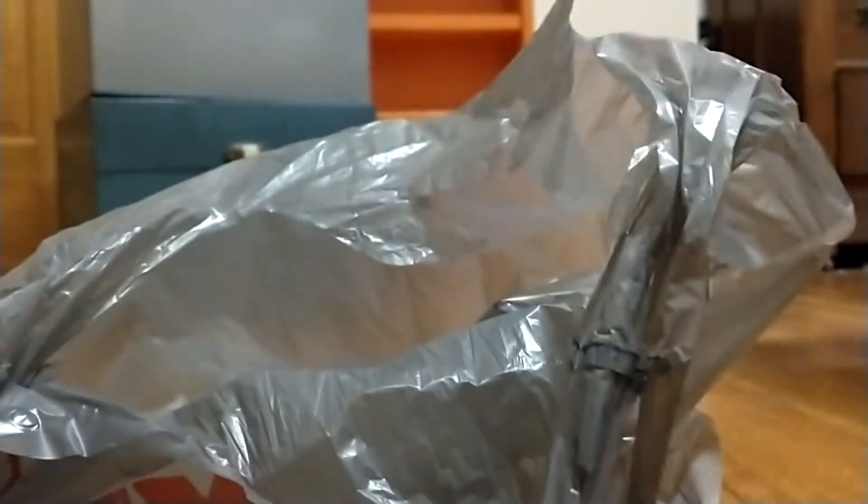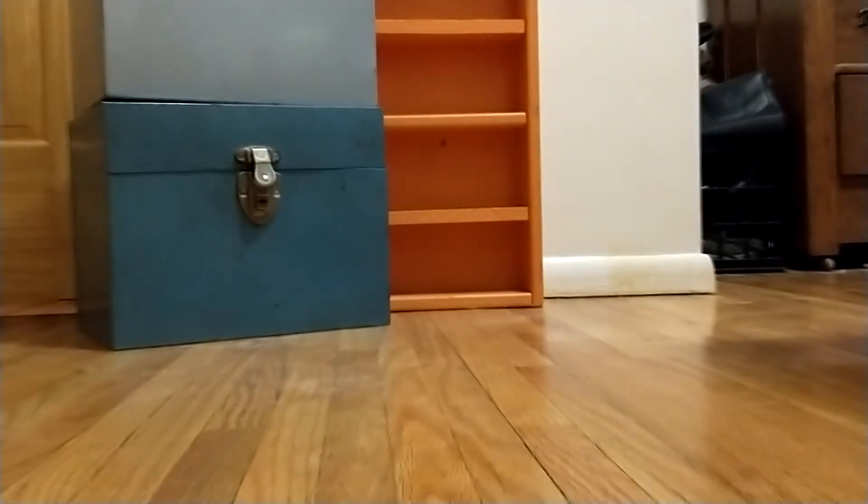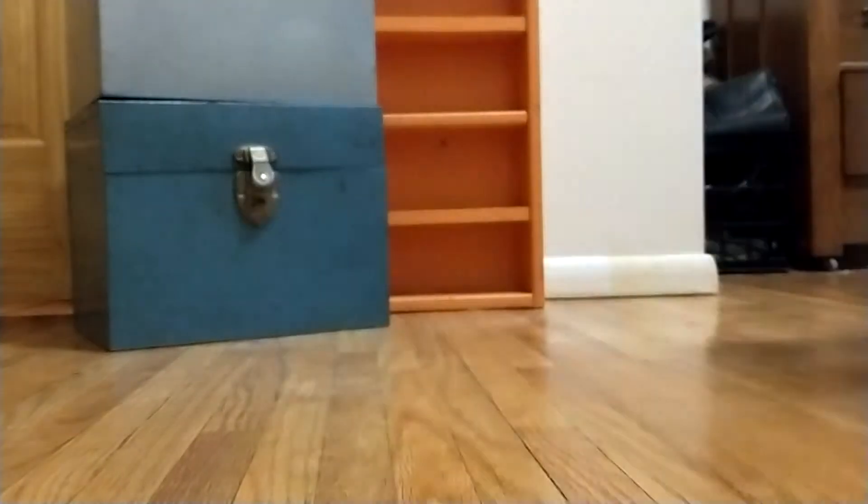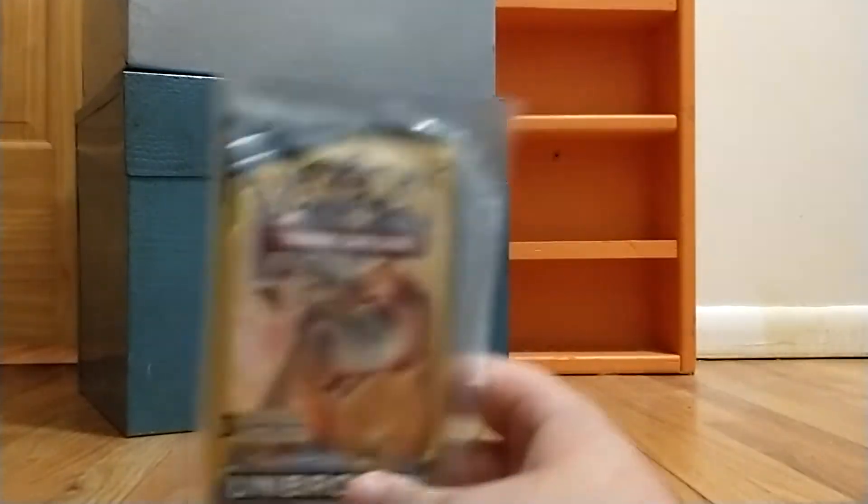I'm gonna be opening up just a few this video. Let me set that to the side and pick out some packs. I'll just pick up a couple random ones. I'll open these few — this two-pack of Unbroken Bonds and then I'll just get three random Sun and Moons.